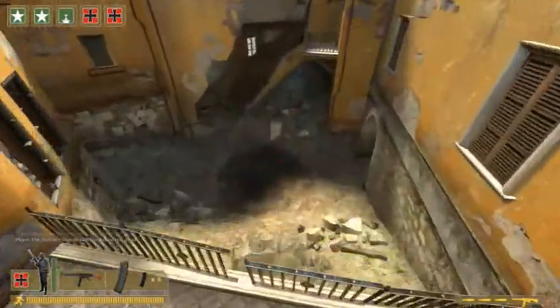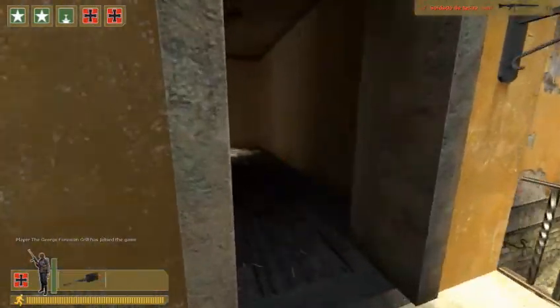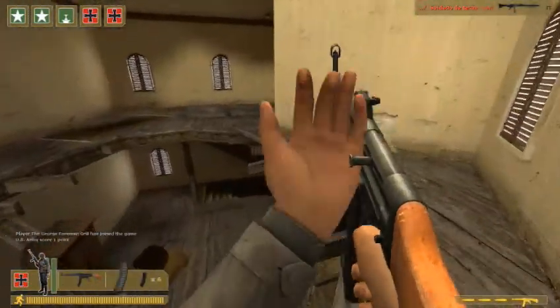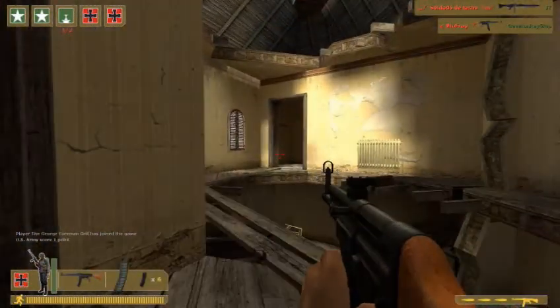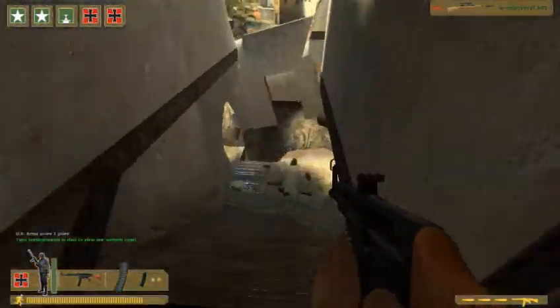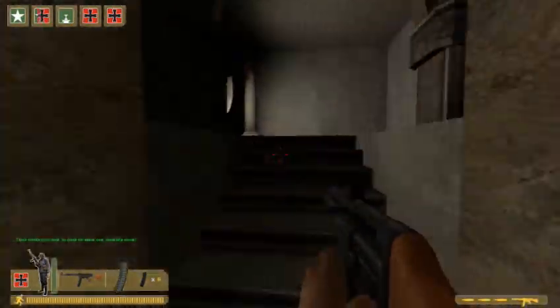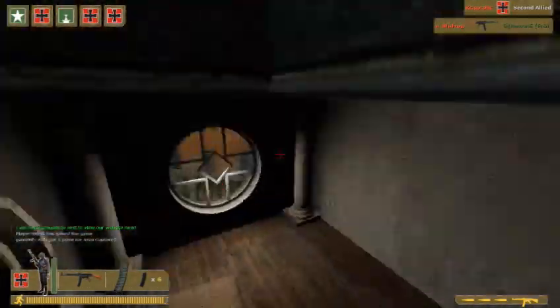Moving along now — I'm going to take the other route that I like to take. There's another flanking position. You never want to take the direct route down to their first point or the middle point, because you'll just get killed — there are always snipers. So there's this one window that you can climb across like that, jump in here, and this is usually where I go. You always want to check for guys up here — I usually shovel them if possible.